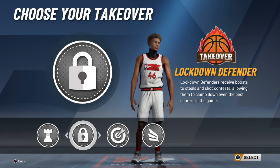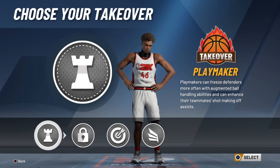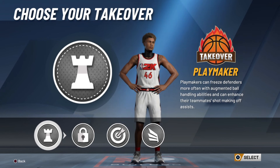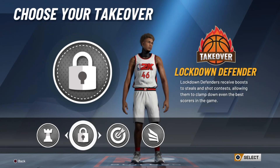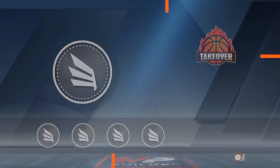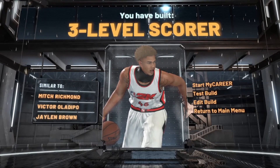When it comes to your takeover, since you're a two-way it's either going to be your lockdown, spot-up shooting, slashing, or playmaking. I would say either take your lockdown or your spot-up shooter because those are the two main parts of your build. For me, I'm going to take my lockdown.